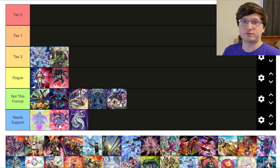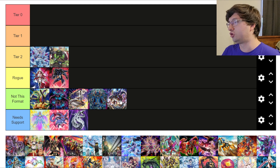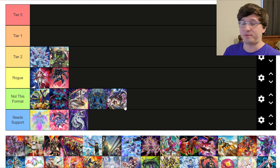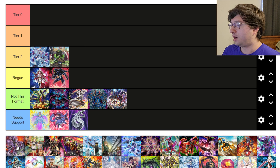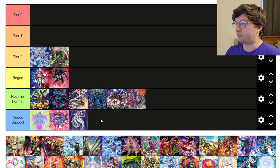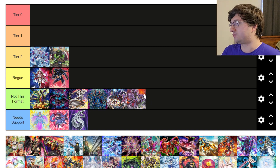Dynamorphia — Not This Format. It really struggles versus Tier Elements and it's not super good right now. If we find ourselves back in Nationals format, I do think Dynamorphia is an insanely powerful trap deck once again. Dinosaur — Not This Format as well. You could say Need Support because it might want more Miscellaneosaurus copies, but when Dinosaur plays it's still insane — everything else is just so much better right now.